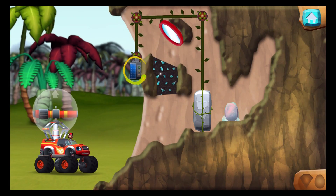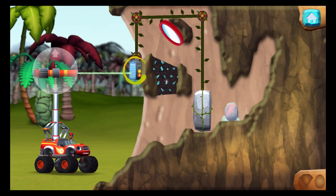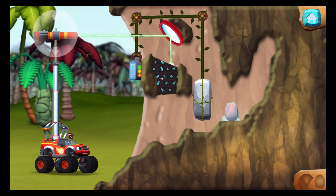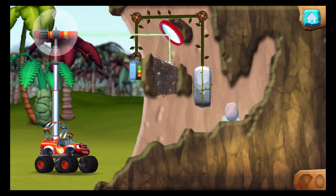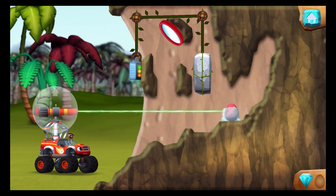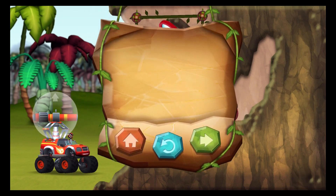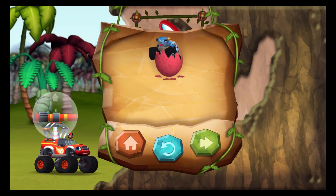Aim the laser at the solar panel to charge it. When the panel has enough power, the wall will move. You found the prehistoric gem. Dino might rescue! You rescued one baby dino, and you found the hidden prehistoric gem.